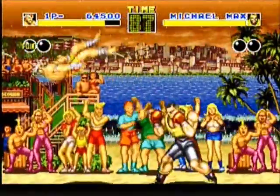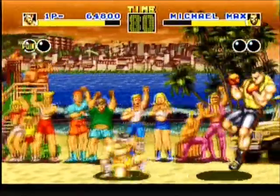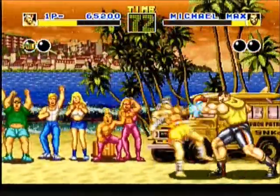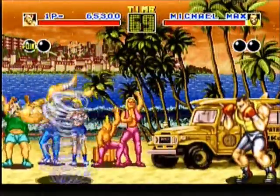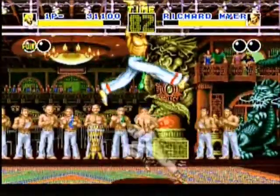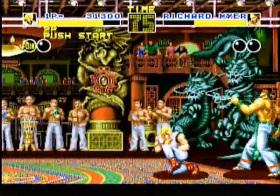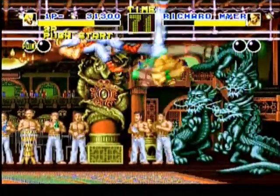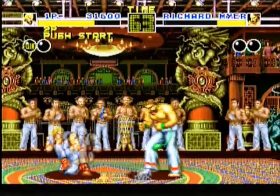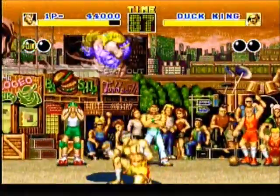Let's take a look at some of the opponents in this game. You have Michael Max, who's a boxer, and his signature move is the Tornado Upper, which is identical to Joe Higashi's Hurricane Upper. Other than that, he just throws basic punches and his abilities are very limited. You have Richard Meyer, who is a capoeira fighter, and he utilizes a variety of kicks, mostly spinning kicks, and he also hangs from the ceiling to kick as well. He can also attack you while standing on his hand, so yeah, he's one of the more unique characters in this game.